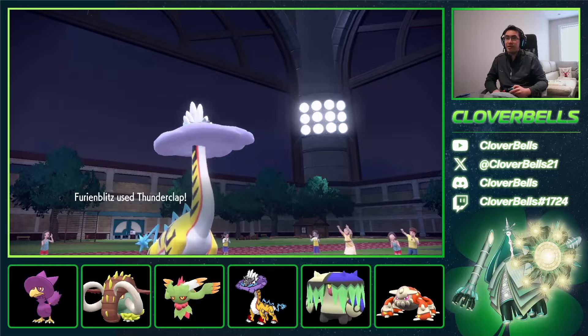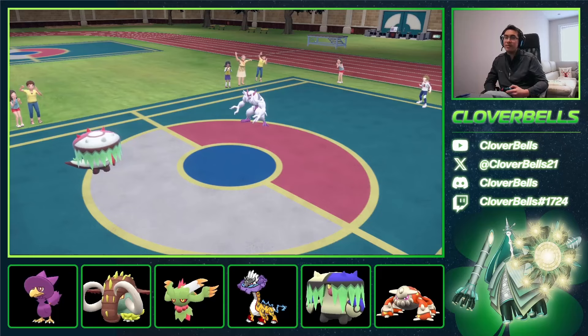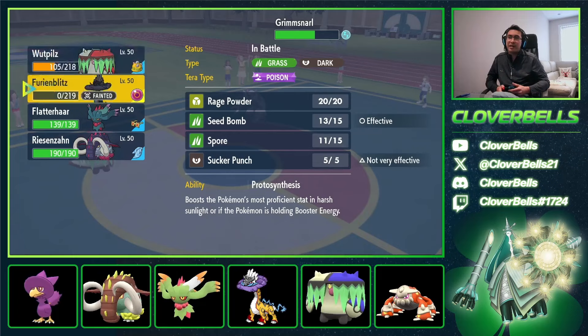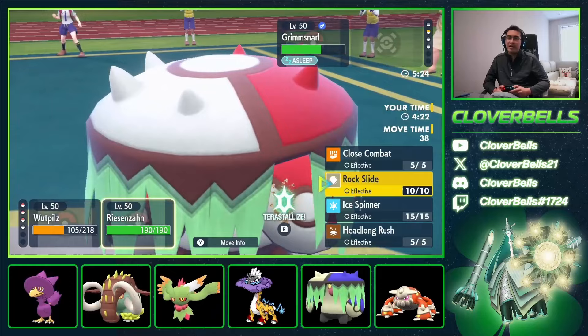Passimian stays asleep — free Thunderbolt damage. He could get Reflect up, but we can Spore the Grimmsnarl slot too. I'll click raw damage into the Passimian either way — we should outspeed unless Passimian wakes up for a one-turn wake. We've done enough damage that Fluttermane can clean up. We are going to see a Terastallization — he Terastallizes the sleeping Passimian into Steel Tera. That's going to be great against Fluttermane, but I switched that out. Spore the Grimmsnarl. More raw Thunderbolt damage into Passimian.